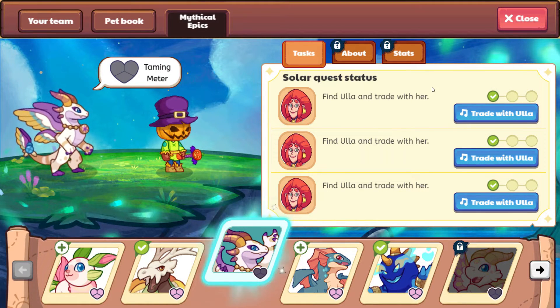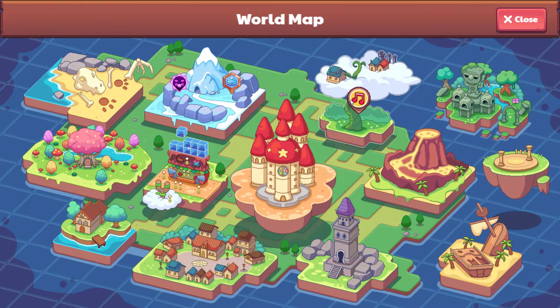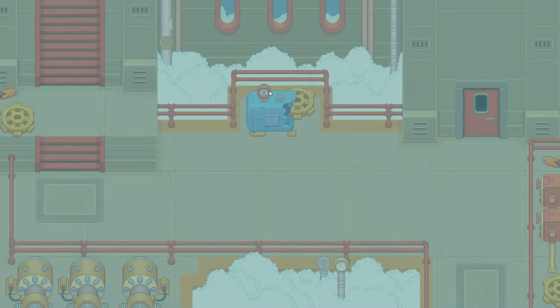We have zero in the taming meter, so we're going to have to get thirds. I can see Ula is over here in Skywatch, so let's go trade with her in order to track down Solar.